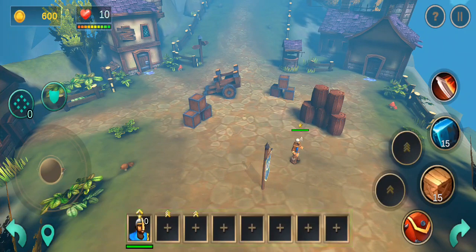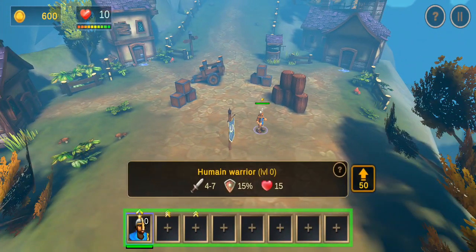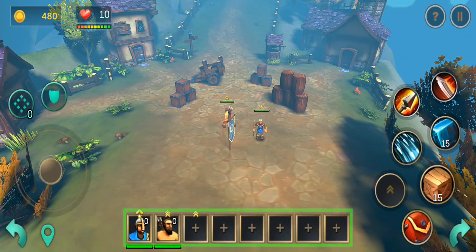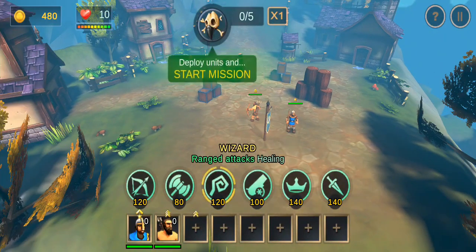Before launching the first wave, deploy your knights. You may choose the class of your knights based on the strategy you wish to adopt. Launch the first enemy wave when you are ready.